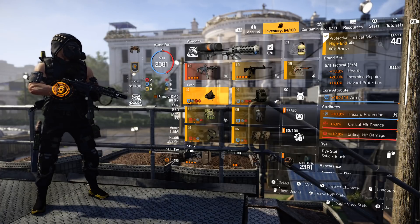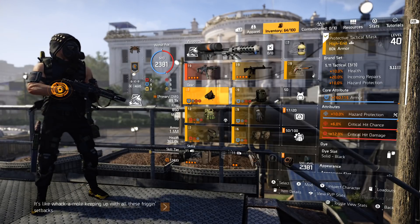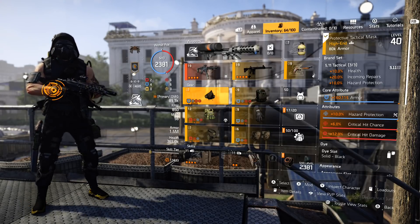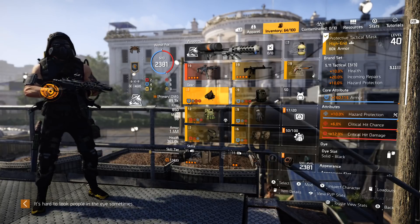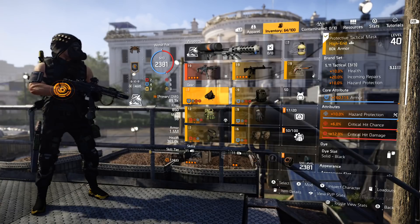You need to have every piece rolled into max hazard protection, and then the secondary attribute needs to be either critical hit chance or critical hit damage. If you're able to do what I've done — and bear in mind this has taken months to farm — you can have critical hit chance on three of the pieces and critical hit damage on the others. The most important thing is hitting the crit chance cap because Backfire will fill in the rest.